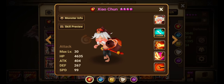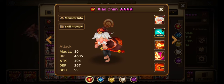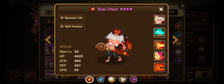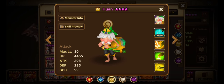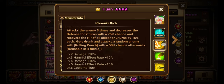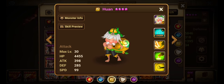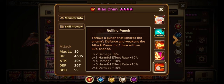First skill: Rolling Punch. Throws a punch that ignores the enemy's defense and weakens the attack power for one turn with an 80% chance. This skill one is really good. Juan, for example, is on a support build — speed, HP, and attack — and his first skill can easily deal 10K. So imagine if you built this guy on damage, how much that first skill will do. It'll do a lot. Plus, weakens attack power for one turn — really useful.